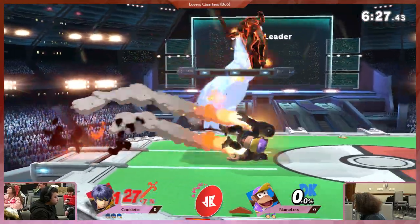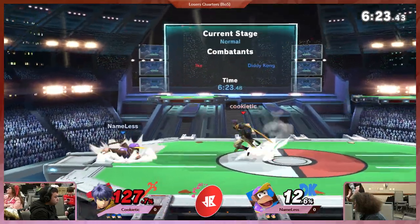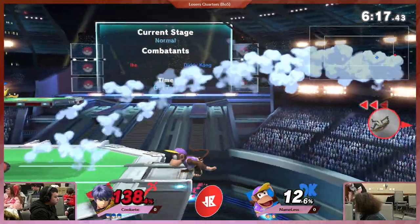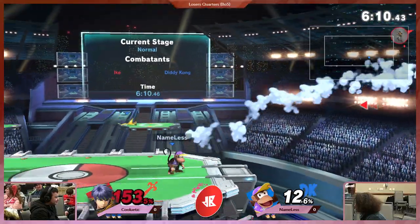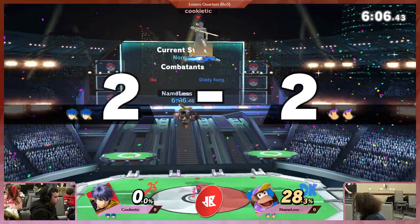He's just going to play patient right now. Trying to hit him with the back hit — yeah, he just wants to get rid of that banana. Ike needs his A moves. Nameless throws a banana, hits shield. Oh, dash attack. Down smash — not killing, but the fair will. And that trade.